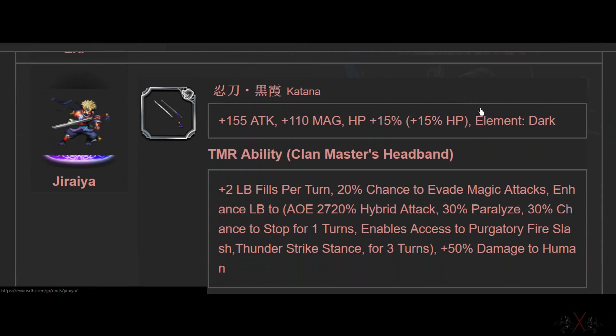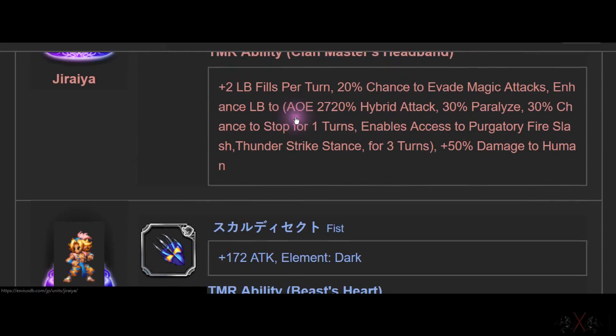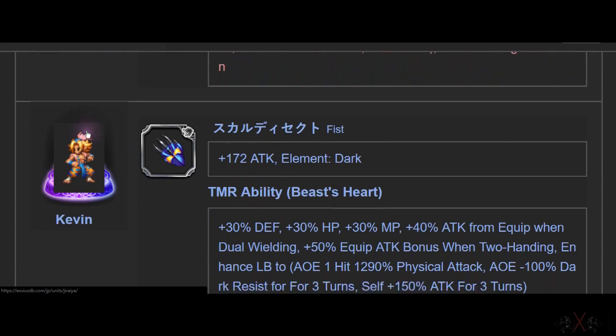Next is Jiraiya, the useless ninja. It's a Katana — 155 ATK, 100 something, 15 HP, Dark element. It's no longer a useless weapon anymore — this is really, really powerful for Katana builds. But Jiraiya himself is bad, even in 7-star form.